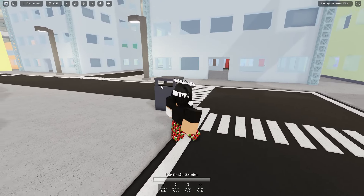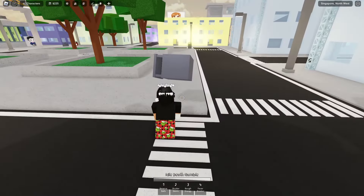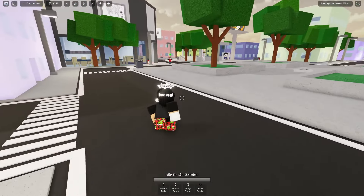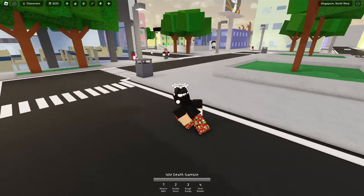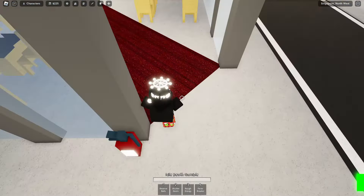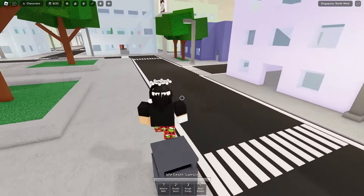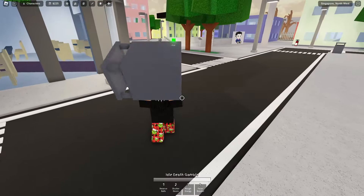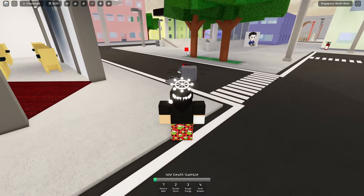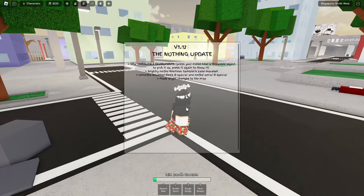So for example, this trash can is a throwable object — we pick it up and just throw it. You can also pick up other objects and straight up throw them at people. Let me check the damage real quick — oh, that's some pretty nasty damage. Look at that. Alright, so for the next thing, let's see what they got.